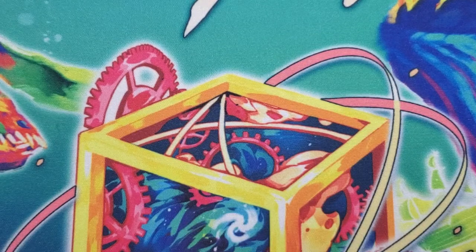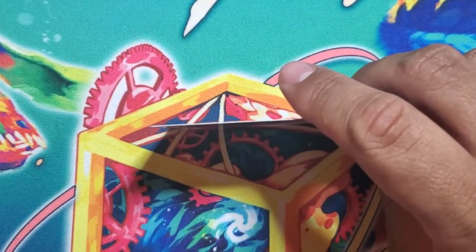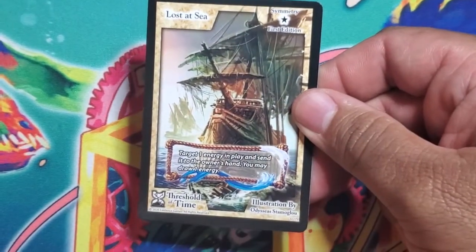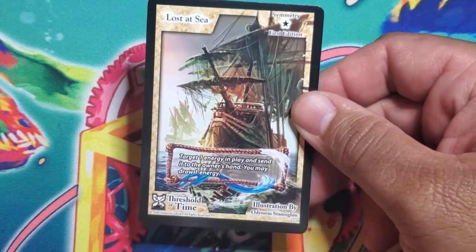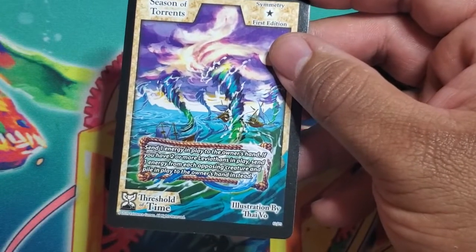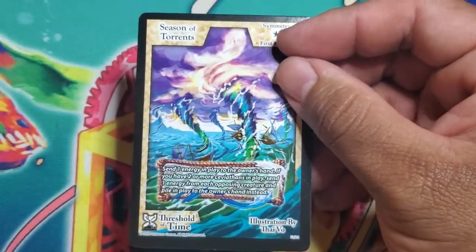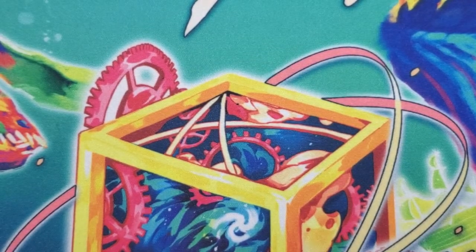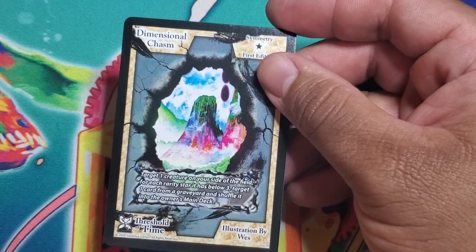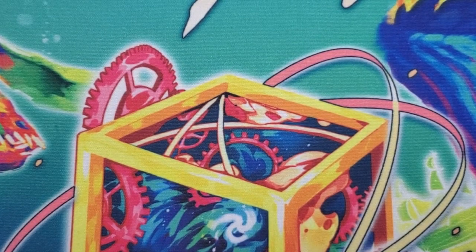Now leviathan commons. A lot of the best Leviathan support is in these common symmetries. Lost at Sea — target one energy in play and send it to the owner's hand; you may draw one energy. And here's the king — Season of Torrents — send one energy in play to the owner's hand. If you have two or more Leviathans in play, send one energy from each opposing creature and pile in play to the owner's hand instead. It's just Lost at Sea on steroids — I love it! Dimensional Chasm — target one creature on the field; for each rarity star it has below three, target one card from a graveyard and shuffle it into the owner's main deck. Use it offensively or defensively.